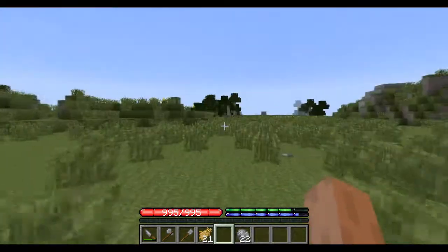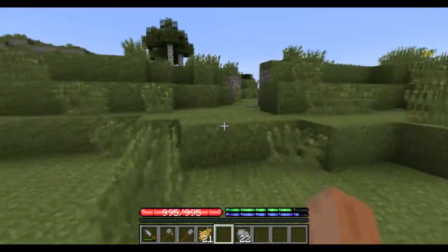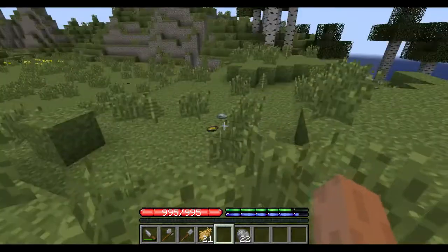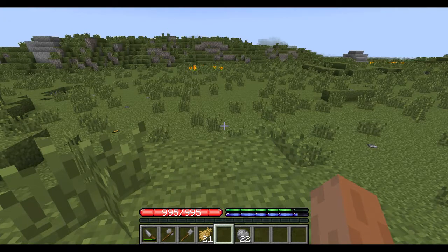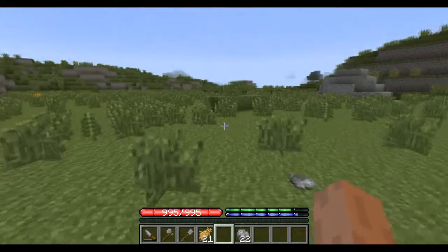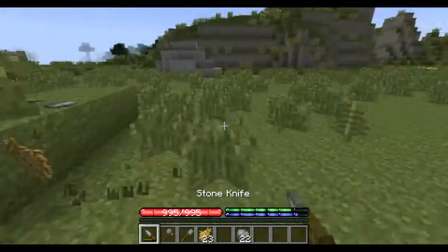I just spawned in and started collecting rocks and stone. There's the ocean. It looks like we got gold here. Let me make a note of that — gold at spawn, just in case we need it, which I'm assuming we eventually will.